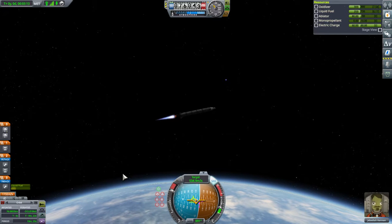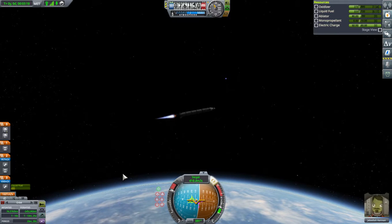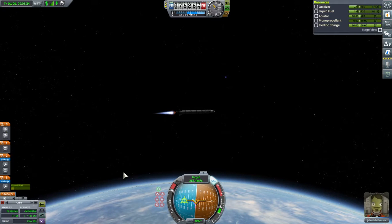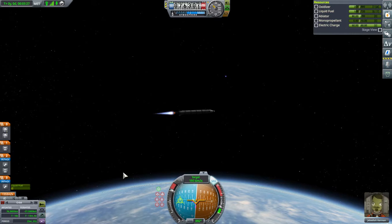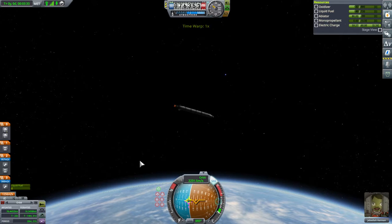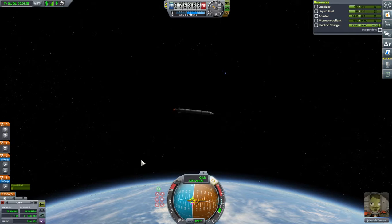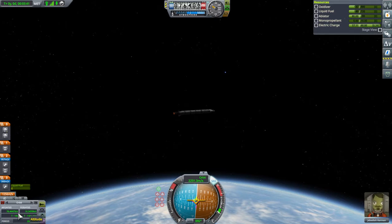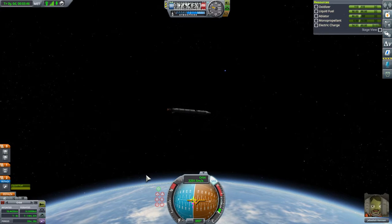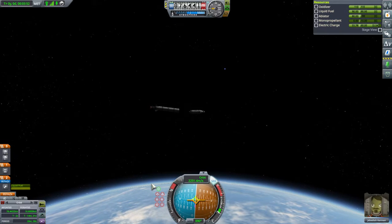We need to push our apoapsis out just a bit. I'm watching the numbers in the bottom left. Getting ready to go. We want orbit for just a second while prograde is moving. We'll probably jettison the rest of this fuel — we don't want to get too high because we want this to come back into space. Let's go ahead and finish getting orbital here.